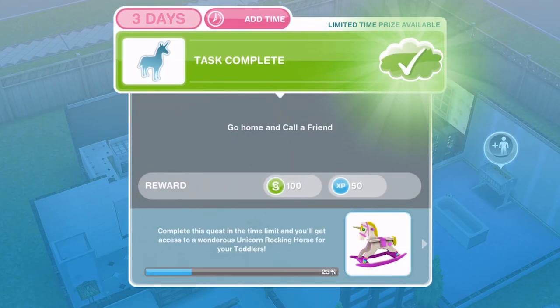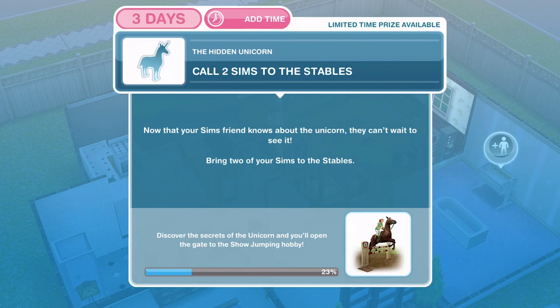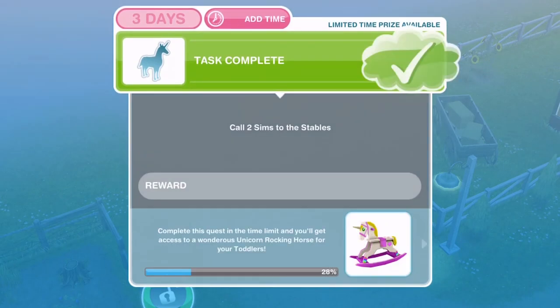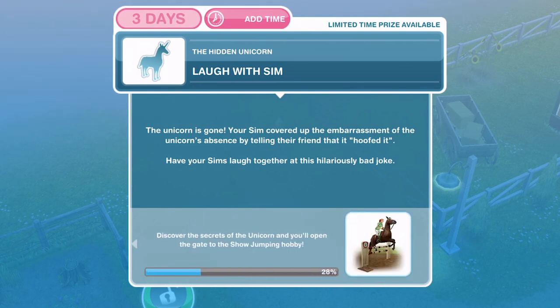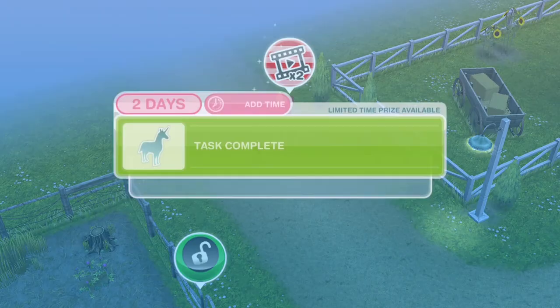Alicia has finished calling her friend. Now we need to call two Sims to the stables. Now that your Sim's friend knows about the unicorn, they can't wait to see it — bring two of your Sims to the stables. Go into Sim Tracker and whistle two Sims over. Now let's laugh with a Sim — click on the other Sim and laugh with Sim for five minutes.